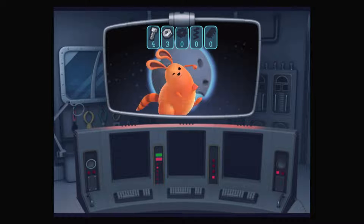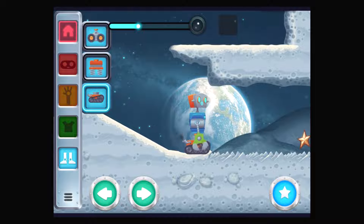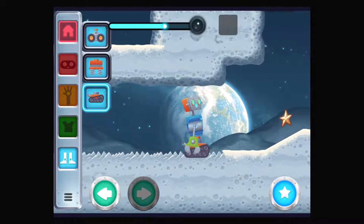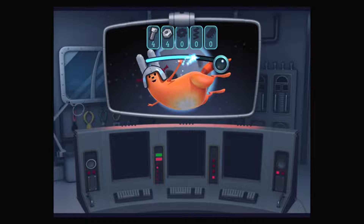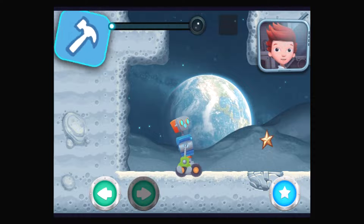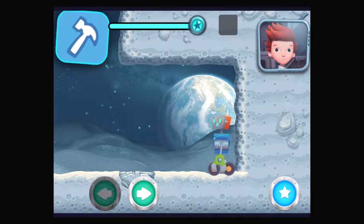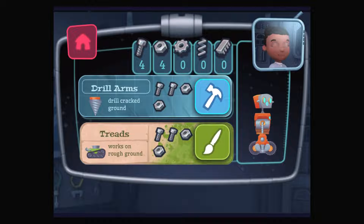You collected resources! Earth's moon. You engineered a great robot! Looks like we need a new part to complete this mission. Let's build a new part back in mission control. You have a part that is ready to build — tap on the hammer to make it.